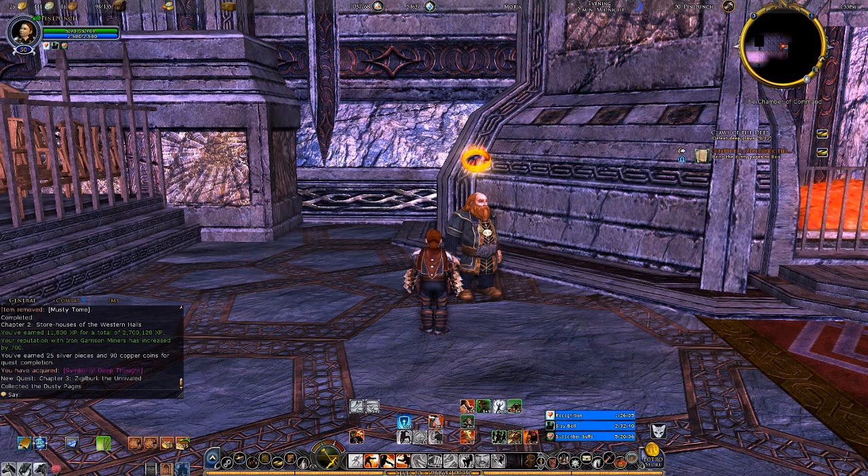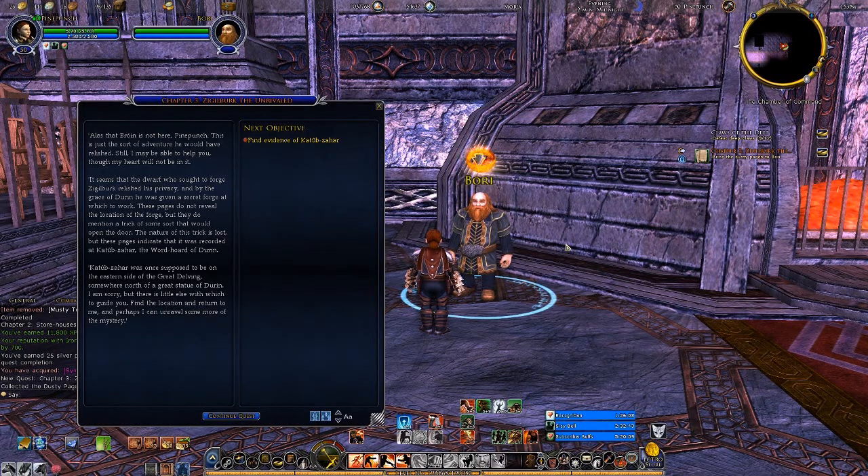Bruin would have loved to have seen this place — this is just the sort of adventure he would have relished. Still, I may be able to help you, though my heart will not be in it. It seems the dwarf who sought the forge Ziegelberg relished his privacy, and by the grace of Durin he was given a secret forge at which to work. These pages do not reveal the location of the forge, but they mention a trick of some sort that would open the door. The nature of this trick is lost, but these pages indicate it was recorded in Khatub-Zahar, the World Horde of Durin.